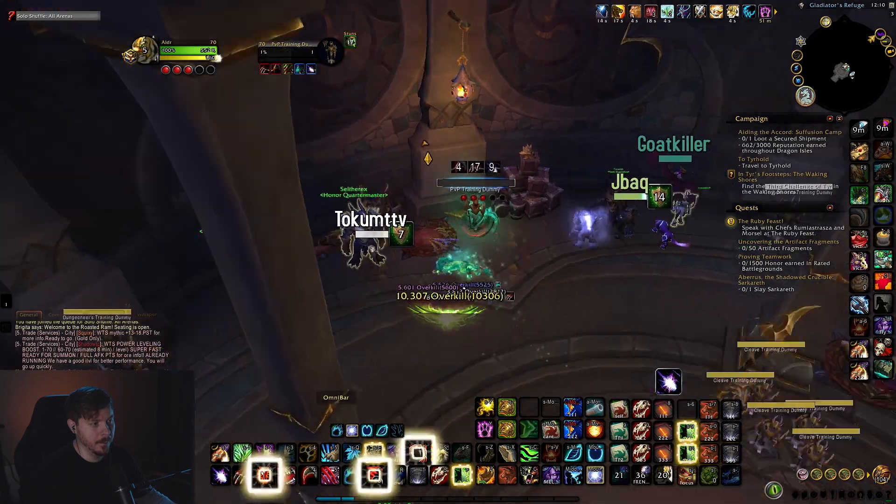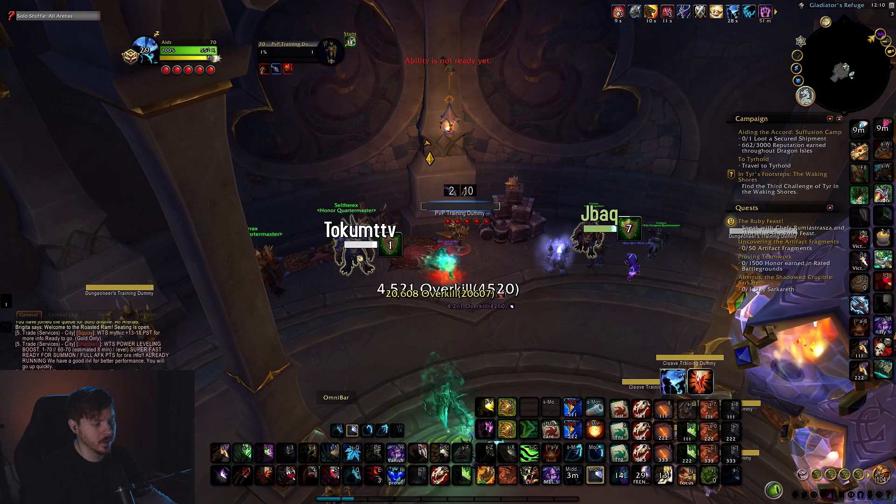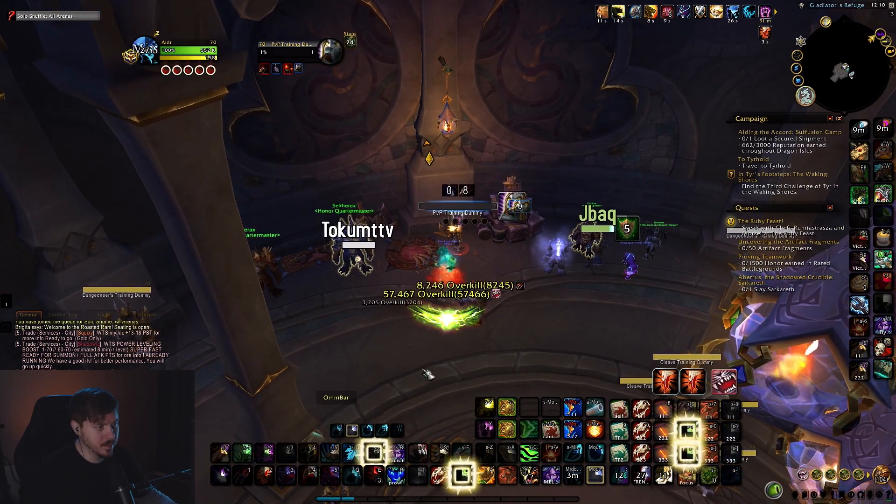So basically it's Tiger Fury, break, Feral Frenzy, Rip, and then from range you apply both your other bleeds. During this I'm also going to Berserk or Incarn, and you literally just spam Shred and Bite.